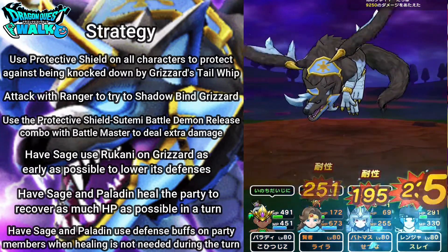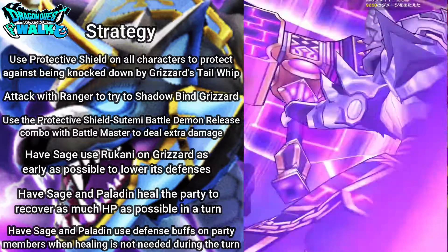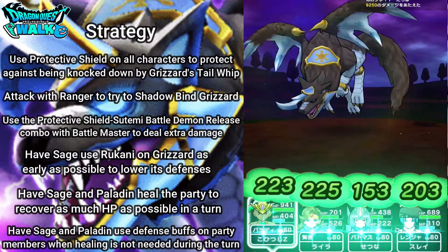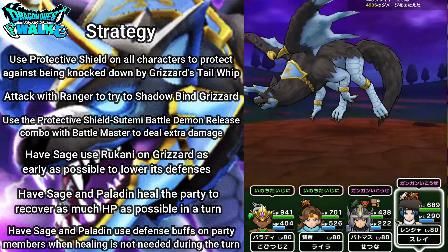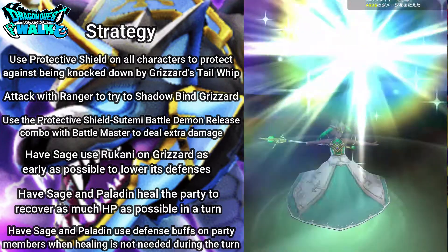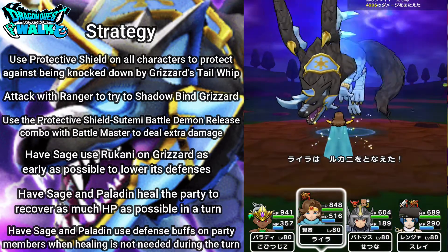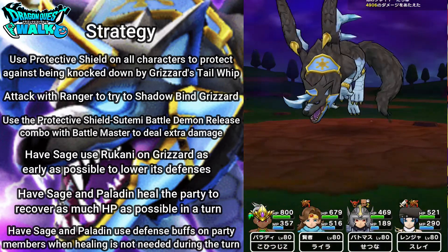My Shadow — hopefully get a Shadowbind. Oh yes, I got a Shadowbind here! So that gives me plenty of time to actually properly heal up. Not that much damage. Now being released — probably around 6,000. Okay, let's see what happens here. I'm actually pretty good in terms of HP with all my characters, so I'm going to use Rukani. And I actually got it there. So this is actually going to be a pretty good position in terms of using my Battlemaster. No one got knocked down. Nice — Paladin guards for my Paladin.